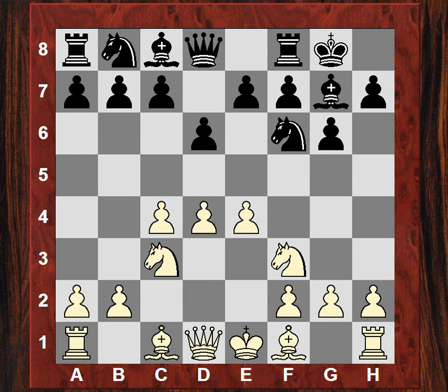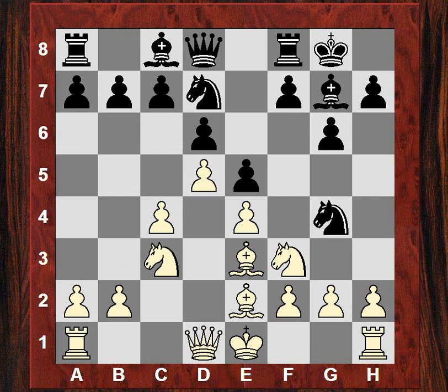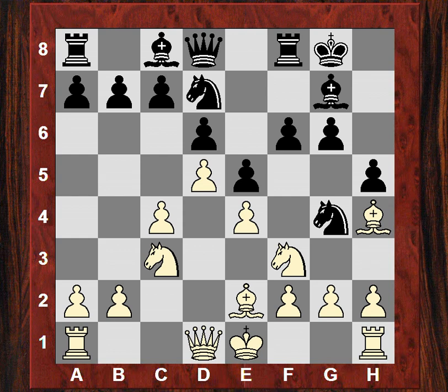King's Indian Defense and we see Be2, the classical variation. Now an early d5 — a favorite of Petrosian — followed by Nbd7, the knight aiming for the c5 square. Bishop e3 by Vladimir, then Kasparov plays Ng4. The bishop attacks the queen, f6 attacks the bishop, the bishop drops back, and then we see h5. From these pawn moves, black seems to have a ready-made kingside attack.